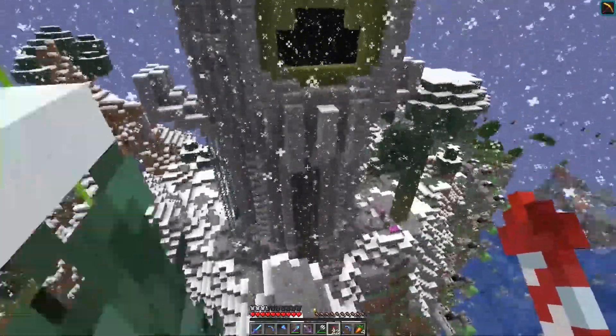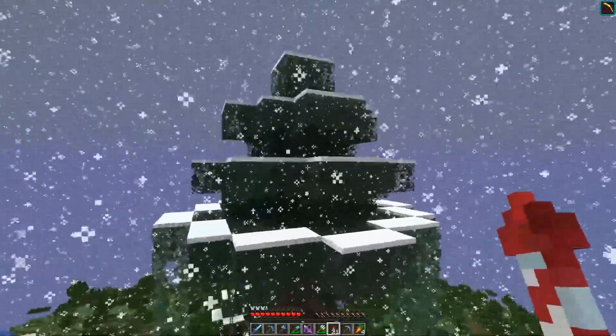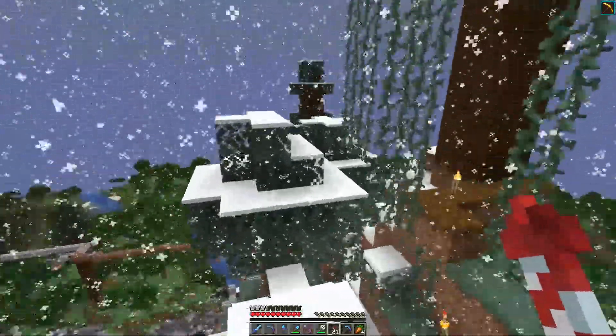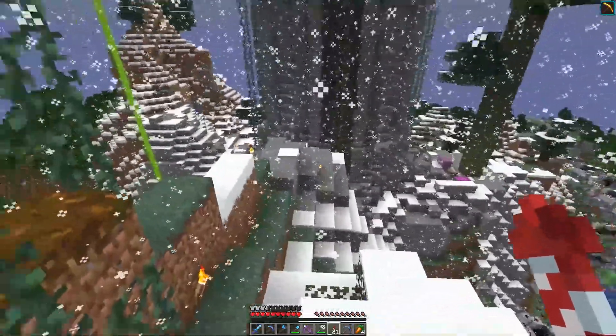I switched this out for some creeper style look, but I'm not so sure how I feel. Since this doesn't have two center blocks - it has one center block - I can't exactly do the creeper face. So I might do a whole different design, and I want to put these on all the sides. I'm trying to figure out what to do with this, but let me know.